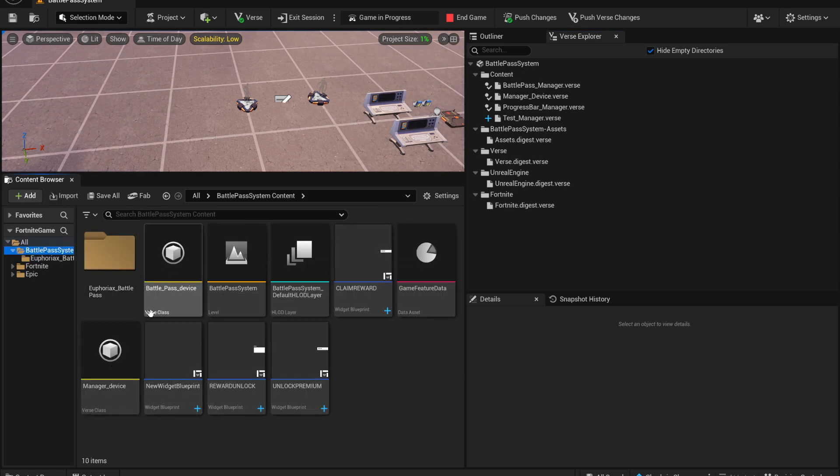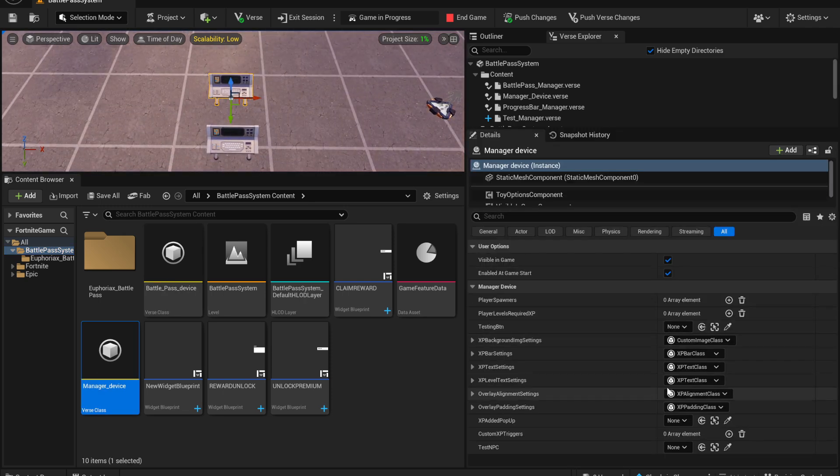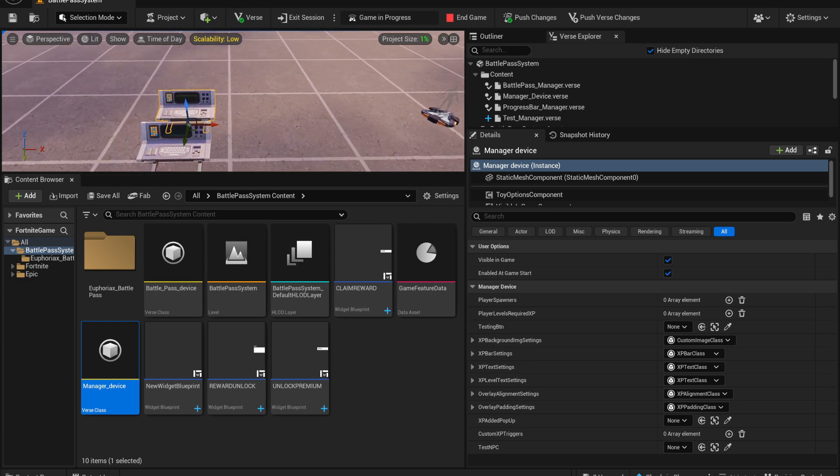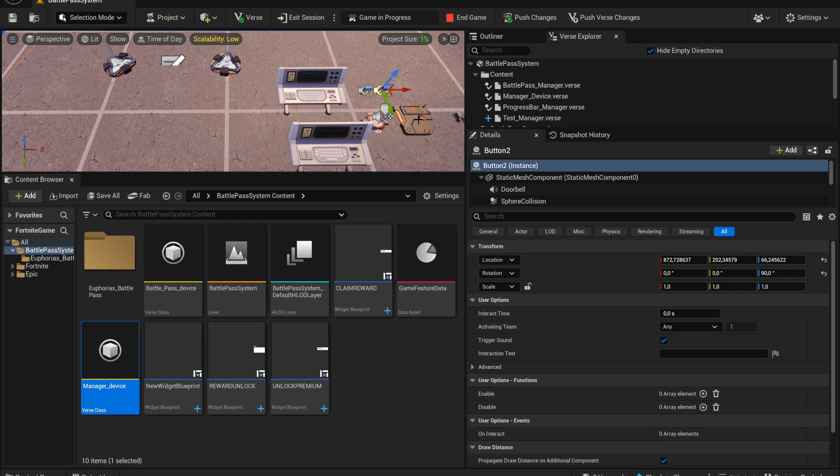After building, you'll see that two devices have popped up. We have the Manager, which controls everything including the level system — but since the level system isn't out yet, you can skip that for now and it will be explained in another video. If you don't want to use a level system, you can simply connect this button to something else.